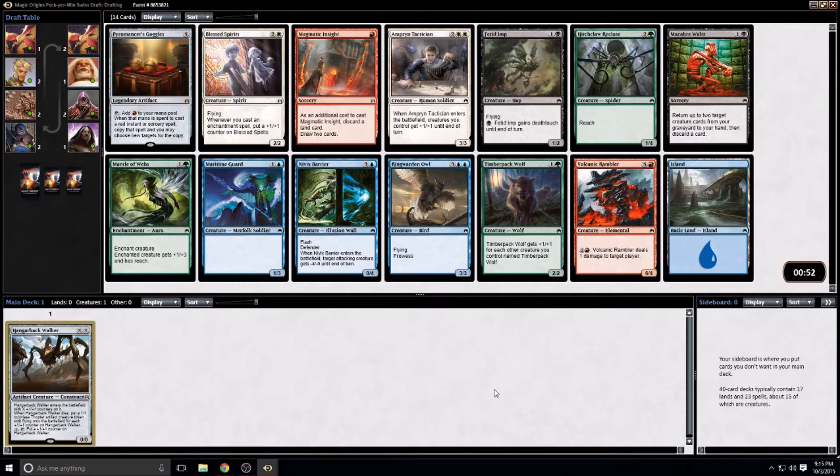Probably Blessed Spirits. I don't see anything else that looks compelling. I don't know that I want to play red — the Pyromancer's Goggles costs five mana, and unless you copy a red spell, you just don't draw enough to make it worthwhile. So I'm going to take the Blessed Spirits.